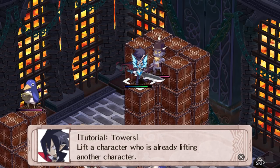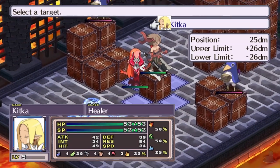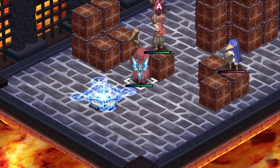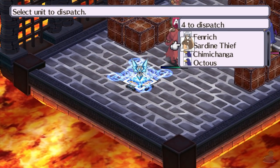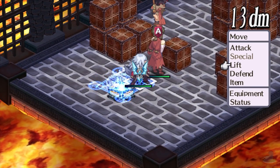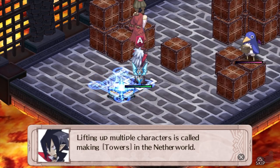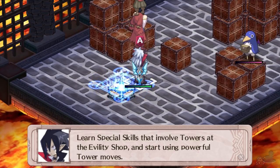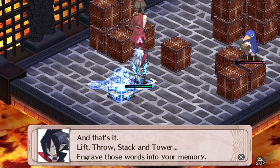Tutorial towers! Lift a character who's already lifting another character, or just stand on top of them. Lifting up multiple characters is called making towers in the netherworld. Learn special skills that involve towers at the ability shop and start using powerful tower moves. Lift, throw, stack, and tower — engrave those words into your memory.